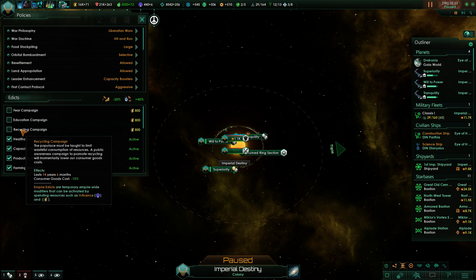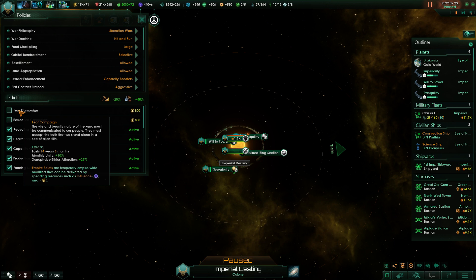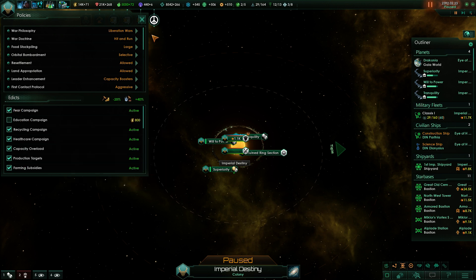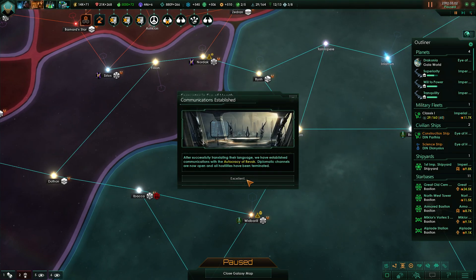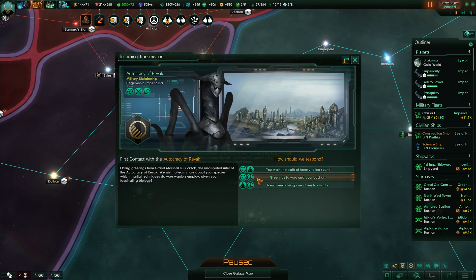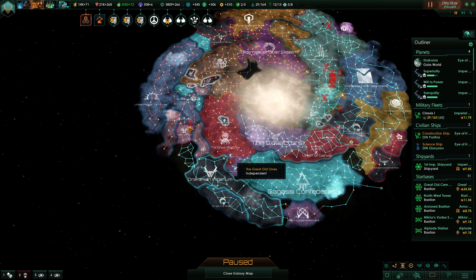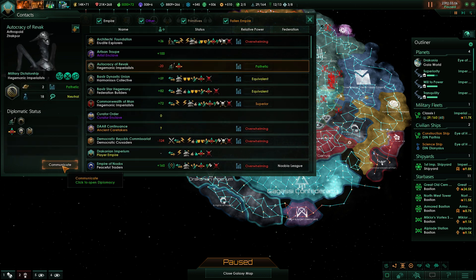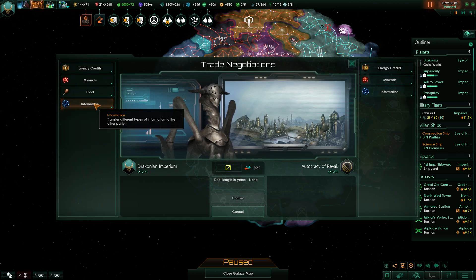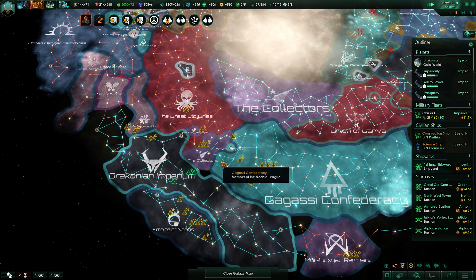We could also go for the recycling campaigns — not a lot of minerals but some. Education campaign, no fear campaign, immunity production. Non-aggression pact — none of that really concerns us. Oh, we found the Autocracy of Ravak! Greetings. They're a protectorate under the City Martyrs.